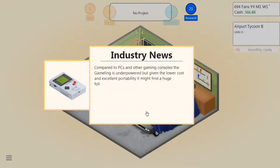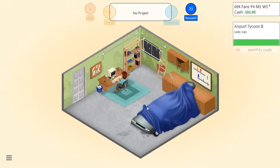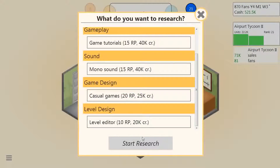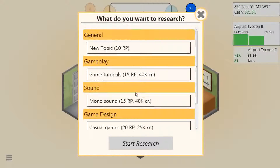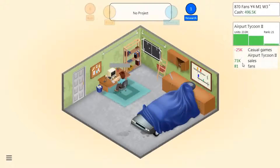The game line - this is gonna be really good for making games for young audiences. Oh nice, this is doing pretty well. Airport Tycoon is doing pretty well. Let's research casual games - it's gonna take pretty much all our research points. But I kinda wanna get a new engine up soon. Let's just get casual games - they're gonna be awesome later on and we can't go without them.